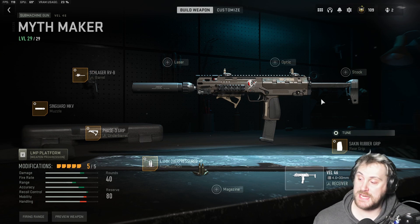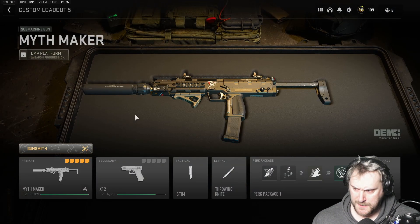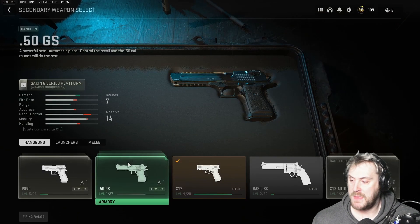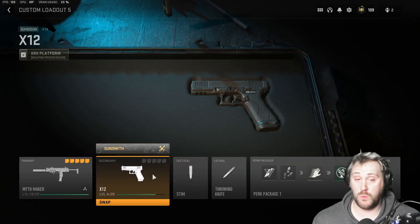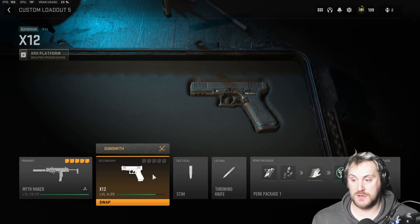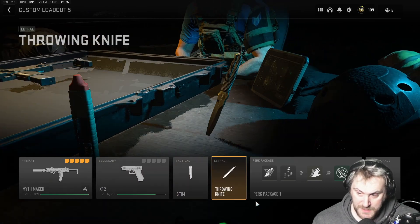That's the primary VEL 46 build. For the rest of the class, I went with the X12 pistol as the secondary. We didn't throw any attachments on it since it's only level four out of 20, so we don't have much to work with yet for the pistol — but we'll get into attachments once we level it up more.